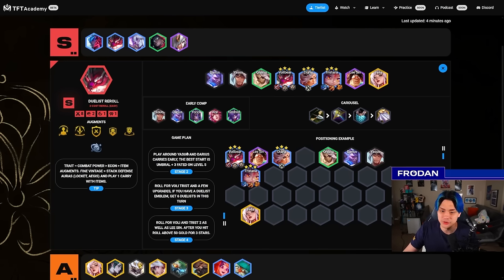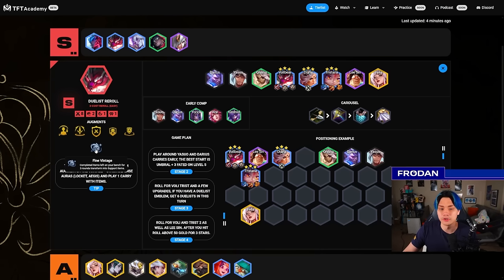Best holders early are Yasuo and Darius — they're very good with Titans and BT and you can play a strong game all throughout. Surprisingly, I think Volibear 3 is more important than Tristana 3. If you get Volibear 2 and Tristana 3 you can bot 4, but Volibear 3 with Irelia 2, Tristana 2, and Lee Sin 2 with items can actually do a lot of damage. Don't sleep on Lee Sin. Fine Vintage is really, really good on Duelists because you can get extra resistances and shielding, which is powerful with the damage reduction. Stack things like Locket and Aegis. Don't stack Zeke's since you'll already get a lot of attack speed.